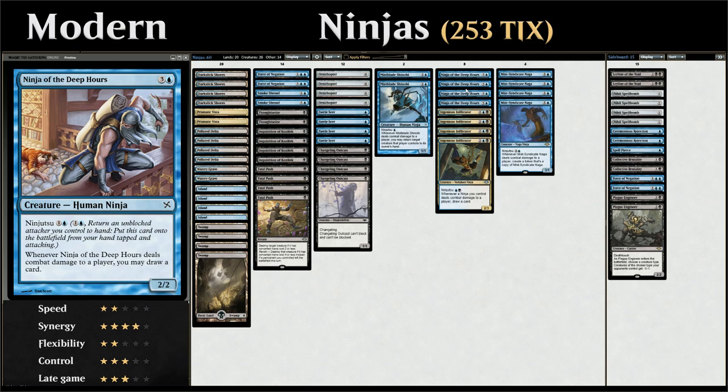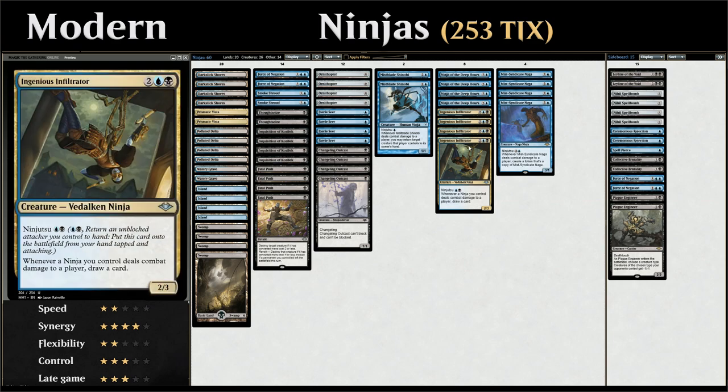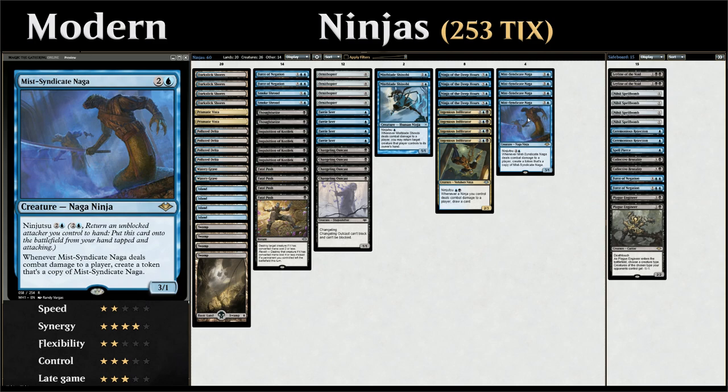We also have four copies of Ingenious Infiltrator — the all-star of the deck — which we can Ninjutsu for just a blue and a black, and otherwise costs four mana for a 2/3. And we have four copies of Mist-Syndicate Naga, another great addition from Modern Horizons. We can Ninjutsu it for three mana, and when the Naga deals combat damage to an opponent, we make a token that's a copy of a Mist-Syndicate Naga with the same ability. The Naga can quickly make an entire army of 3/1 creatures to close out the game fast.